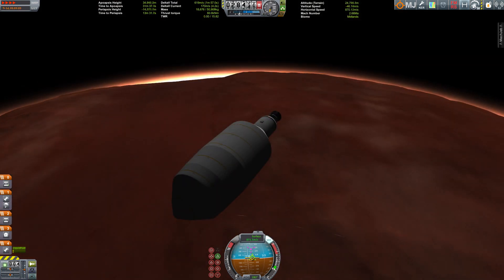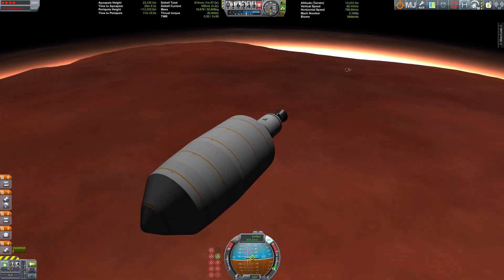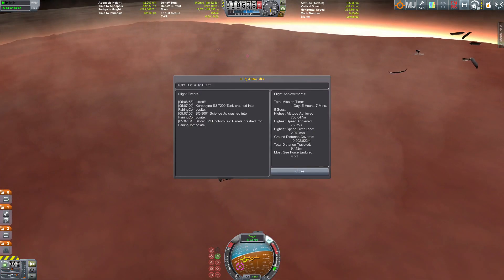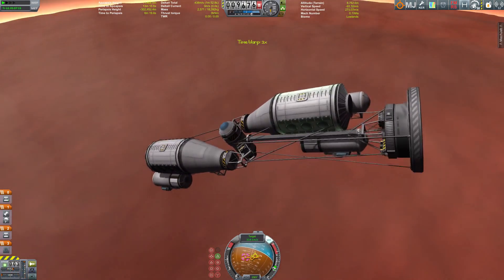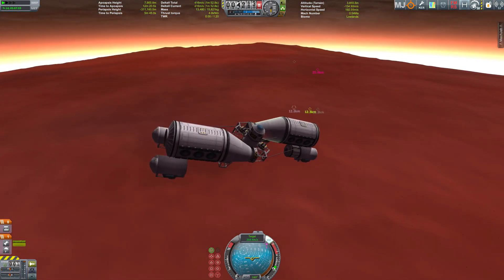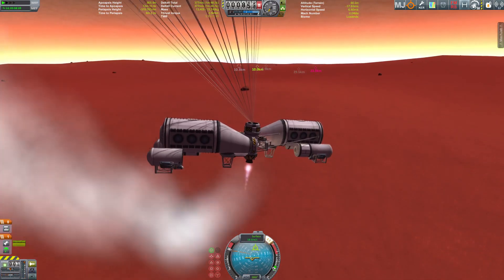We're now already descending through the atmosphere of Duna and we're about to release the fairing. First we have to burn a little bit to slow down — there we go, some explosions, but nothing crucial. Looks fine. Now we're on our own with the final center column, which functions as the carrier for the parachute, the control module, and a rocket engine and fuel to slow the descent.